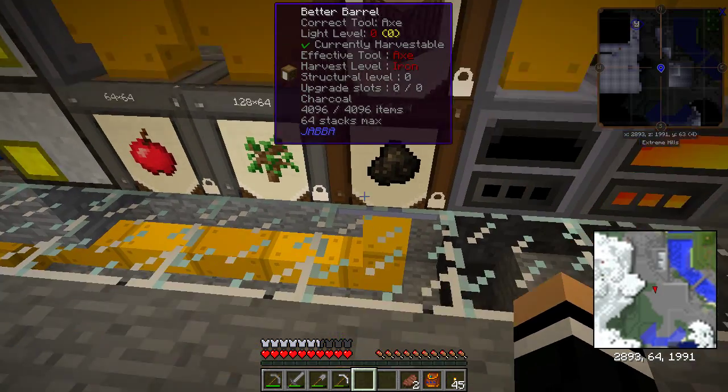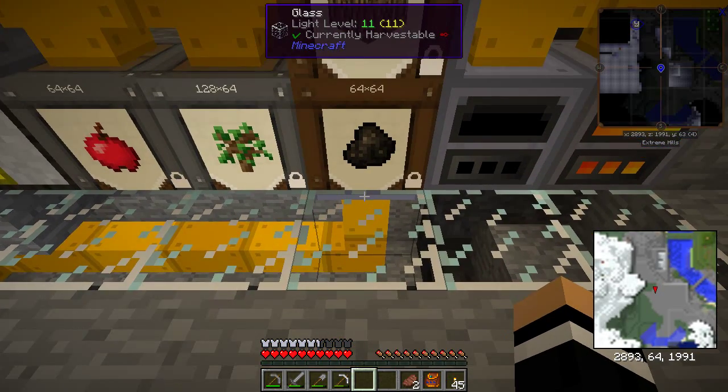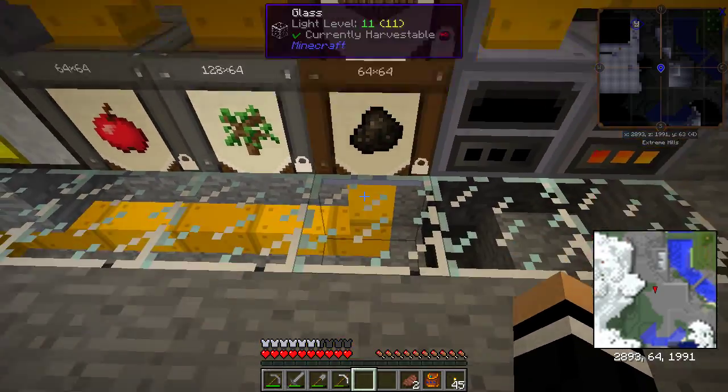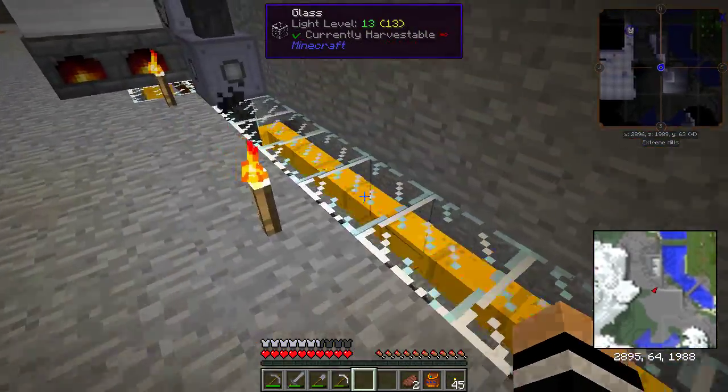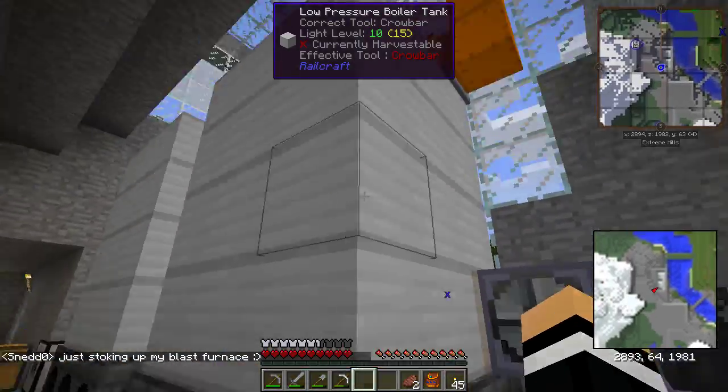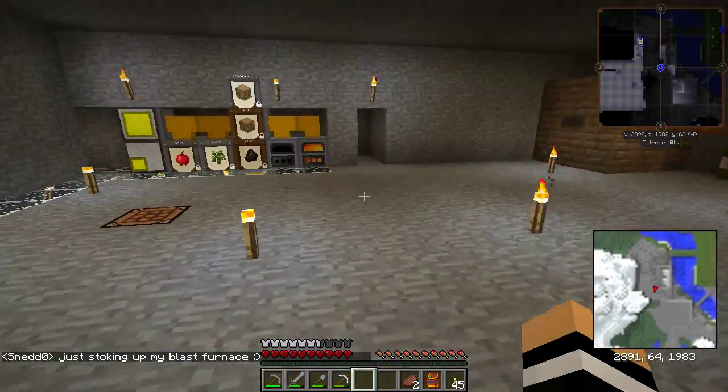Once it's dumped in the chest, we have the same setup again — brass item pipes underneath with the pump on top, set to import. That drags everything out of this chest. The pipe runs along and up into the bottom of here, which as you can see is just keeping charcoal nicely full inside this, which is keeping my steam boiler going altogether.